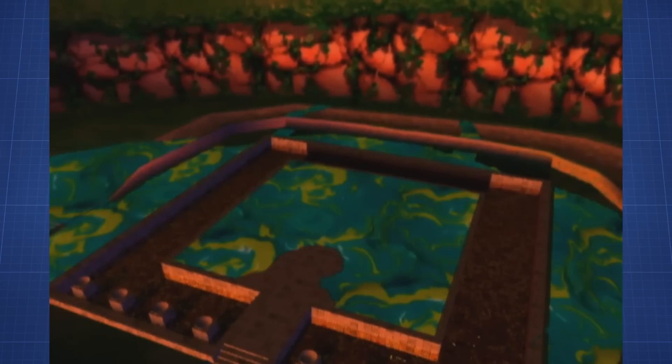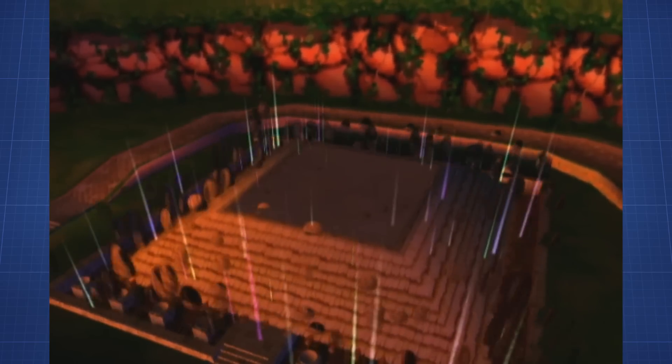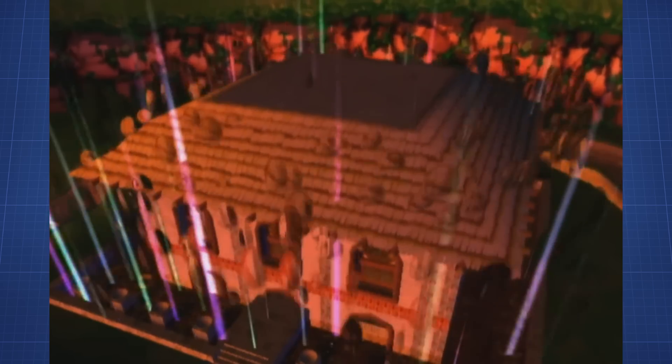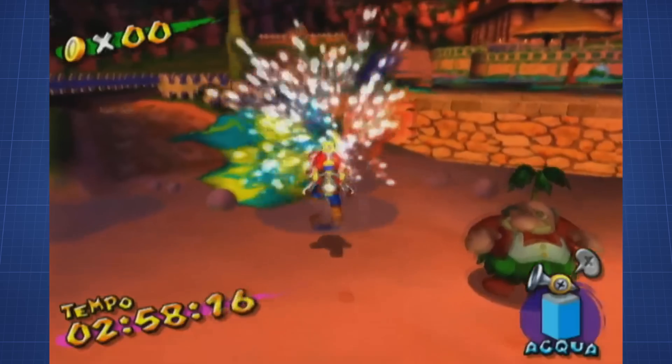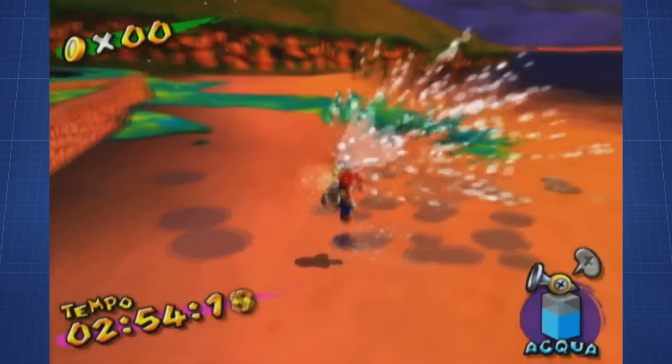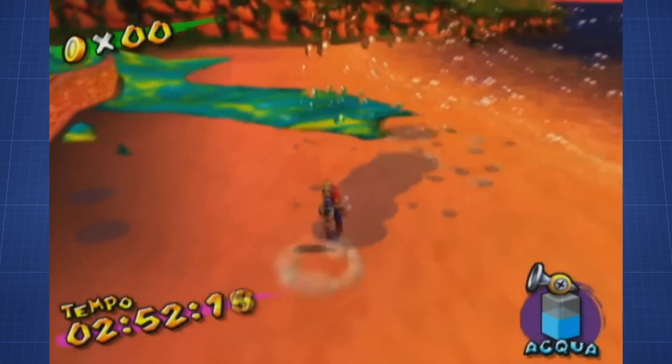After bringing the hotel back up, we can complete almost all the upcoming shines the intended way. Even Sirena Beach episode 6. However, here is another time limit — another 3 minutes to clean up all the goop. But using spam spray once again, it doesn't take that long to get rid of all of it.